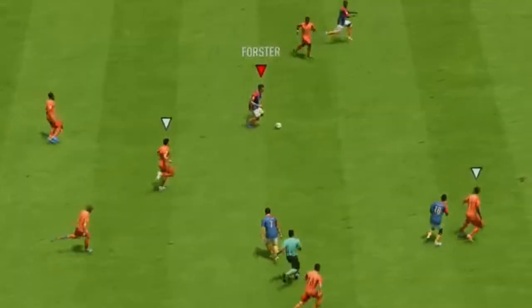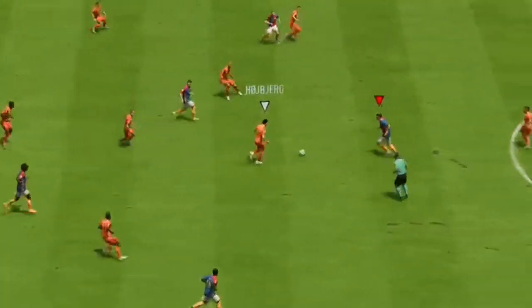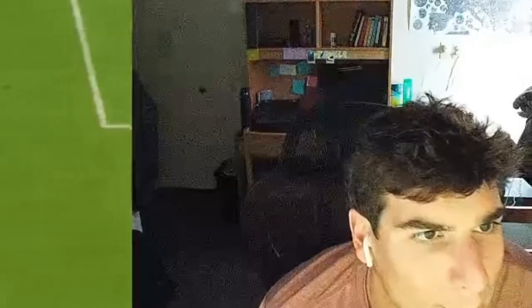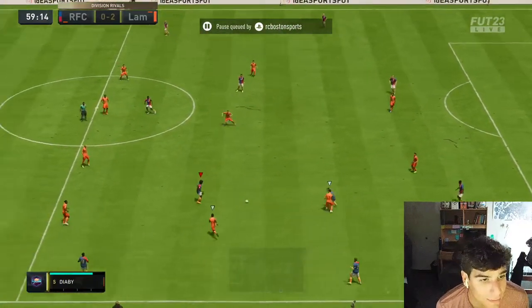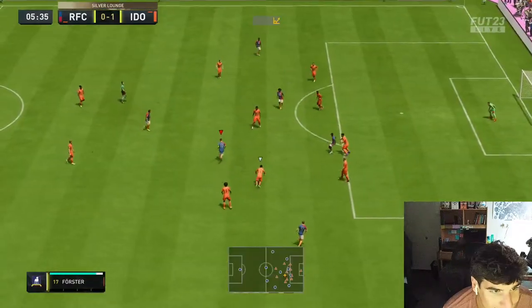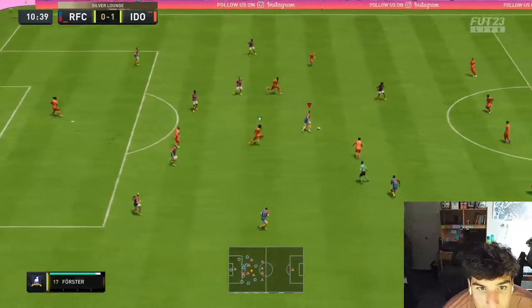Hit the subscribe button — oh my god, what a ball from Forster! Let's go! That is a bone-crunching tackle, that is pure class right there. I timed the tackle a bit wrong, hit it early, and he still got there — that's because he's six foot two. That is a great sign.